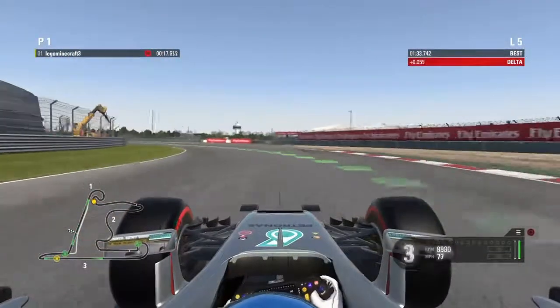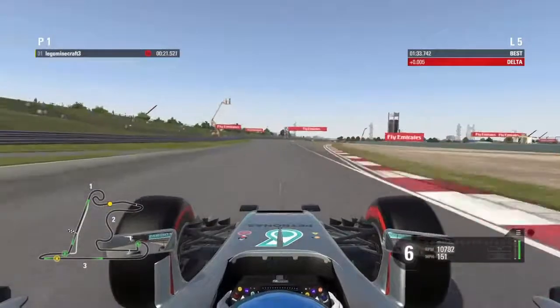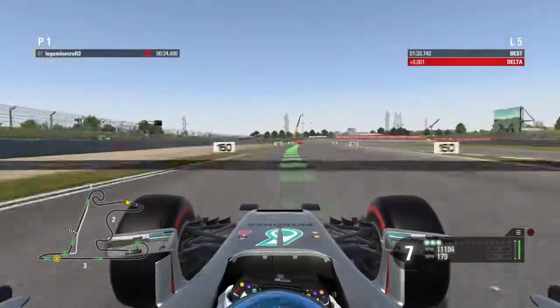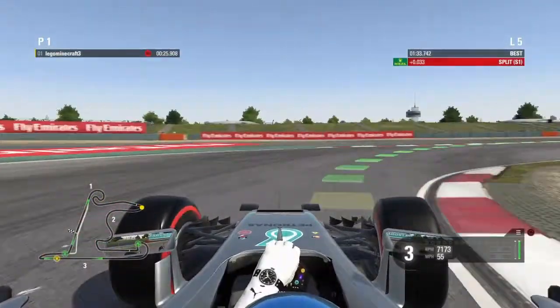Up shift early into third, now fourth, through the kink at turn three coming up. We're going to be up into seventh gear and now getting ready for our braking zone at turn four. Hard on the brakes, down into second gear, clip that apex on the right, early up shift again.